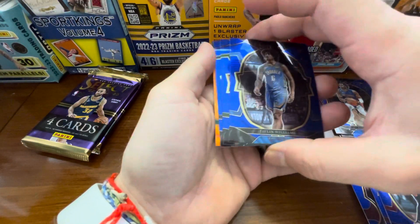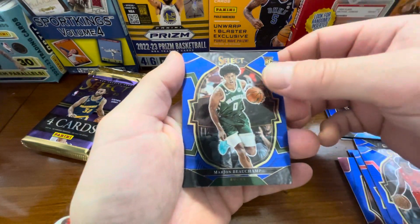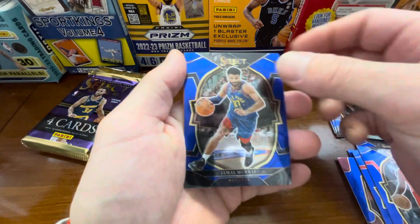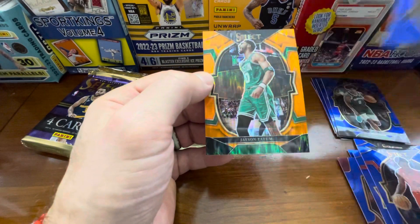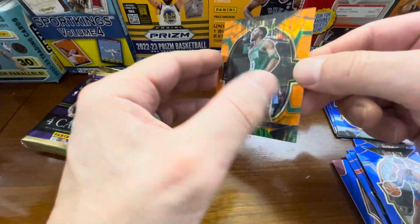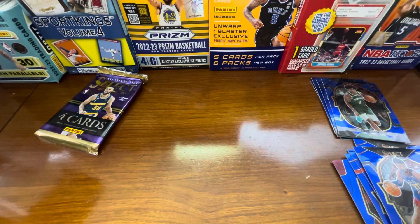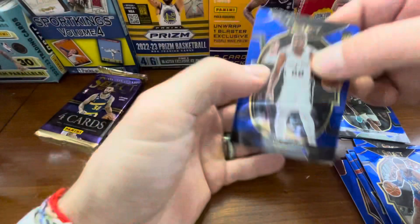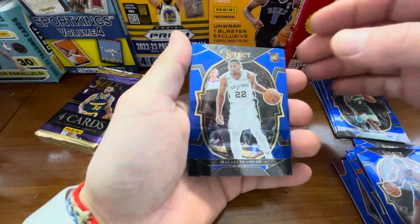We do have another orange shimmer coming up — Jalen Williams rookie, Marjan Bachamp rookie, Jamal Murray, and do we have another rookie here? We do not, but we have another Jason Tatum on the orange shimmer, not numbered, concourse. Still nice variations to have — you got Klay, two Tatums, and one LeBron, so not terrible.